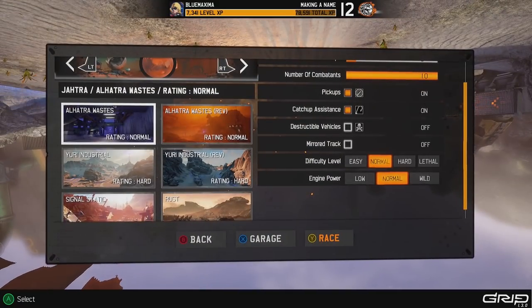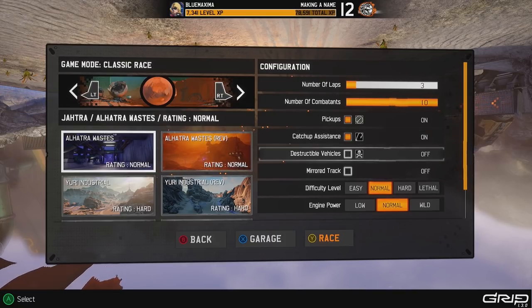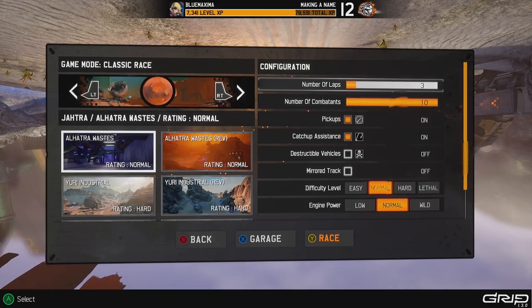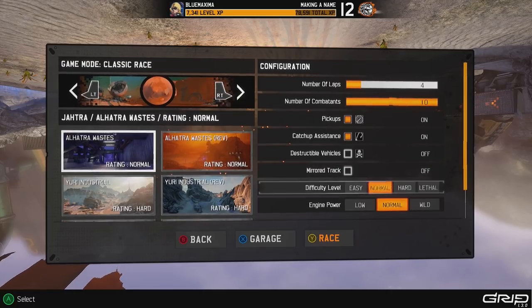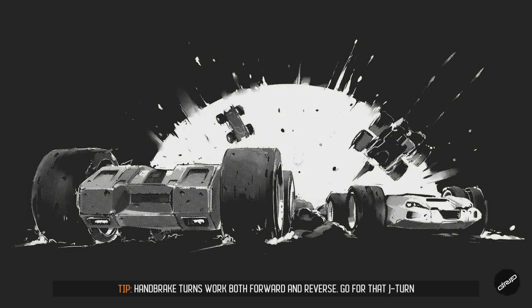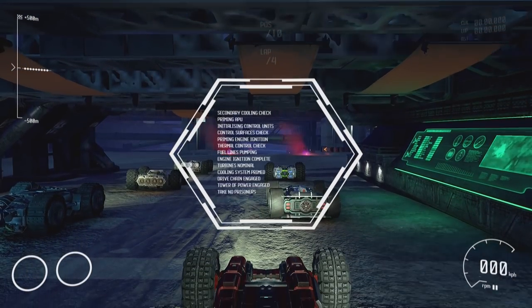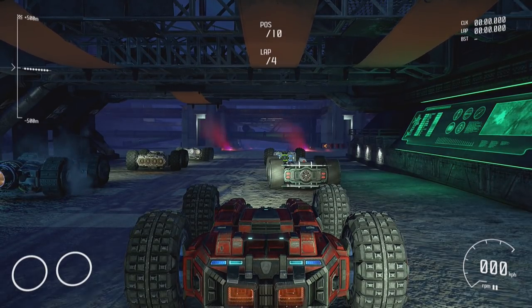We'll play a Classic Race. Unfortunately there's no random track selection, so we'll just pick Al Hattra Wastes. You can change laps, speed class, difficulty, AI settings, whether pickups are on, and even mirror the track — all very nice options. I'm running this on an i7-8700K and an RTX 2080 with everything maxed out, and I haven't noticed any performance issues whatsoever — so at least the game is well optimized.